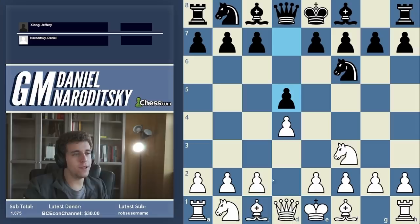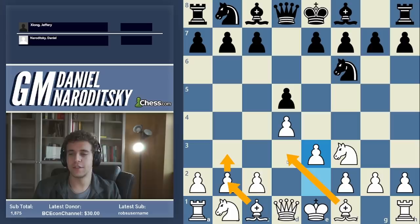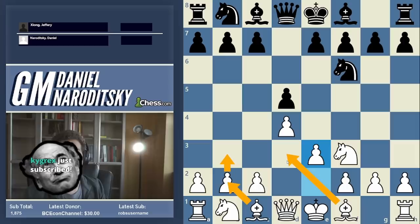It's like a distant cousin to the London. In the London you usually play e3 and c3 — you build the pawn triangle. In the Colle you don't go c3, you fianchetto, so it's a completely different type of piece arrangement, and the ideas that stem from it are also very different.